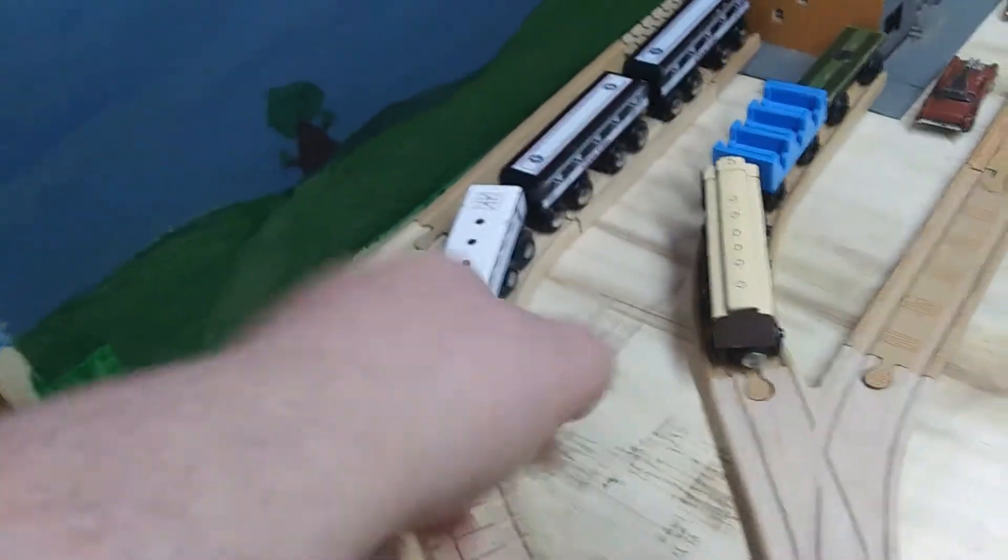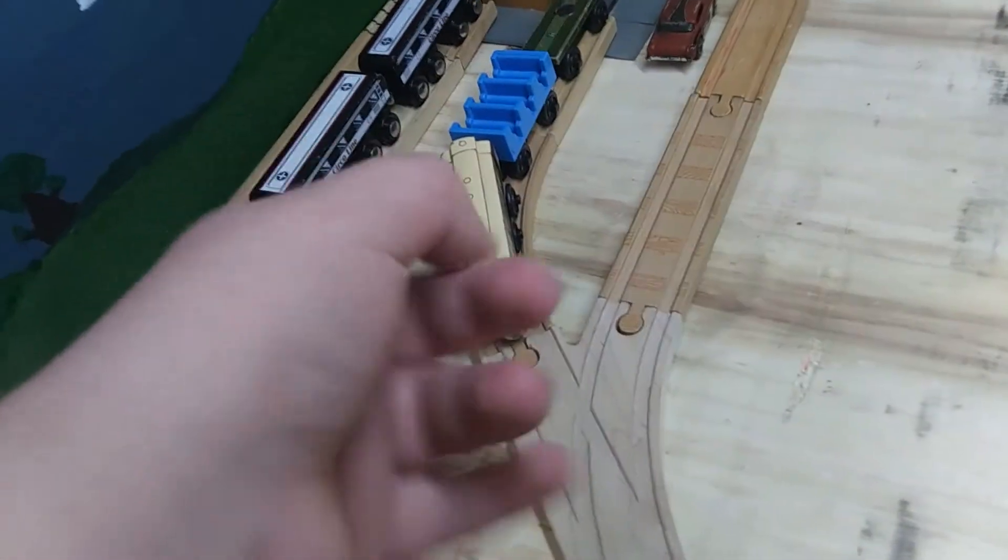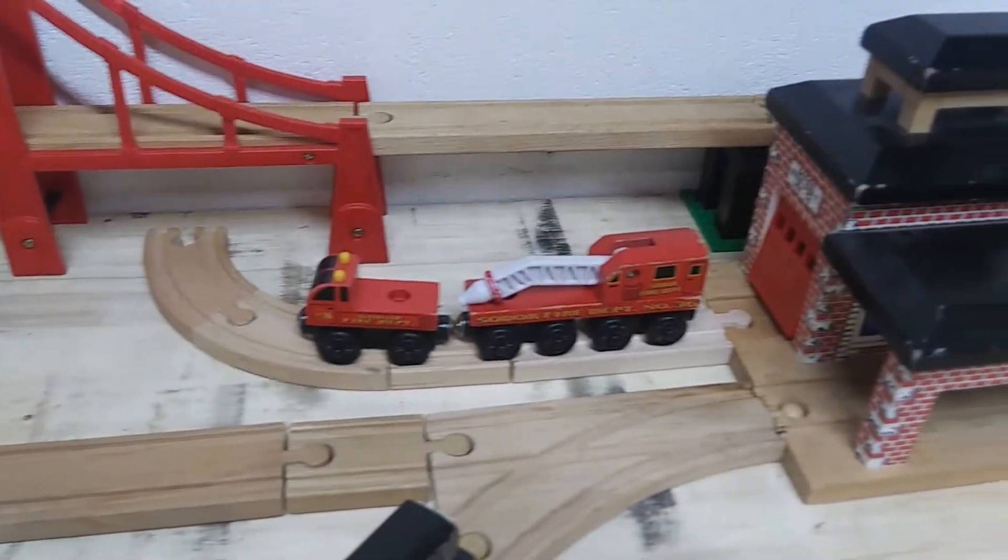Go onto the innermost line, come to a switch. Over here, that's Gordon's Express. And then you go this way — there's Percy's mail train. You go in front of the bank. Got a nice car show going on down there. You got the barrel loader. Here's Diesel with Annie and Clairville.